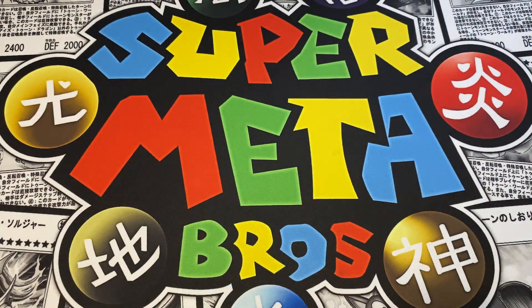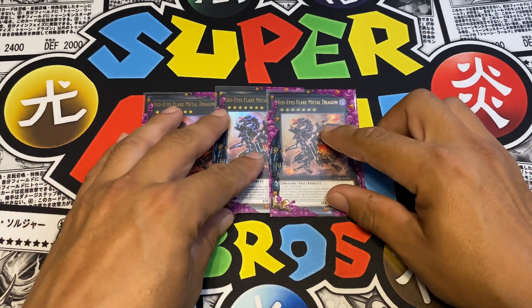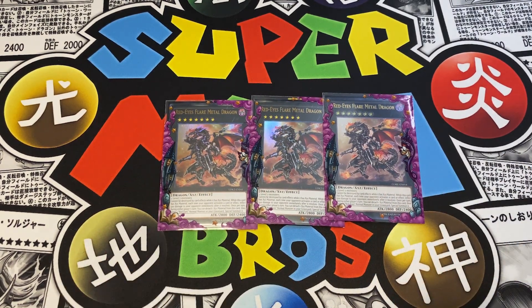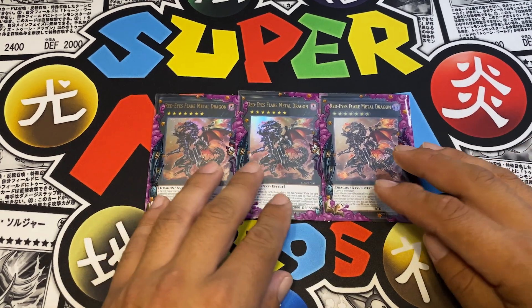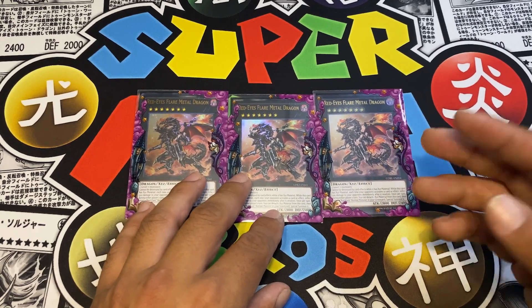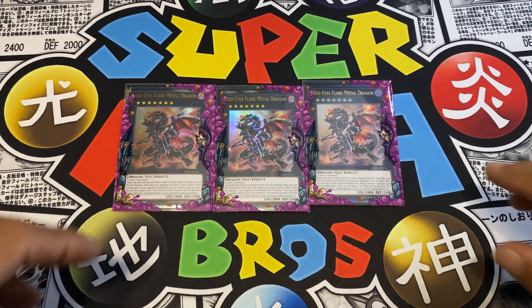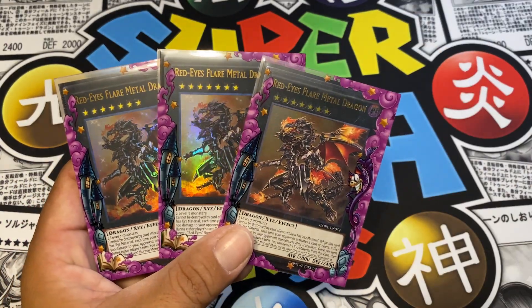That rounds out the traps to five, bringing the grand total of this deck to 45 cards. Now let's go into the extra deck. Starting off, you've got to run three Red-Eyes Flare Metal Dragon. This comes up the most often since it's a Rank 7 - most monsters in the deck are Level 7s: Toon Dark Magician, Toon Red-Eyes, Gryphon Rider, and Illegal Knight. Once overlaid, every time your opponent activates an effect after it resolves it burns them for 500 damage.